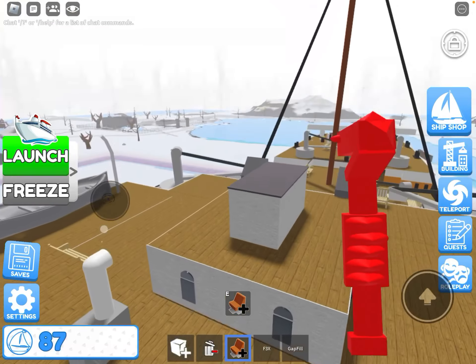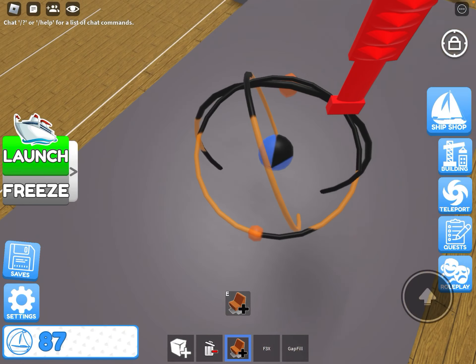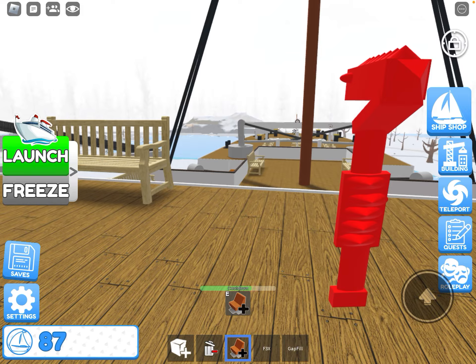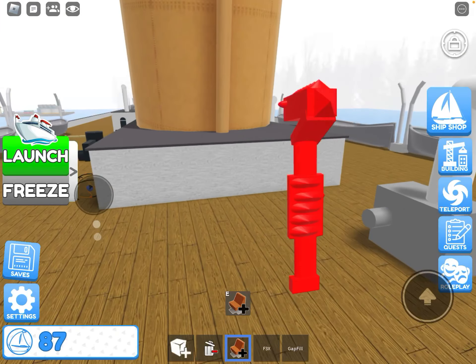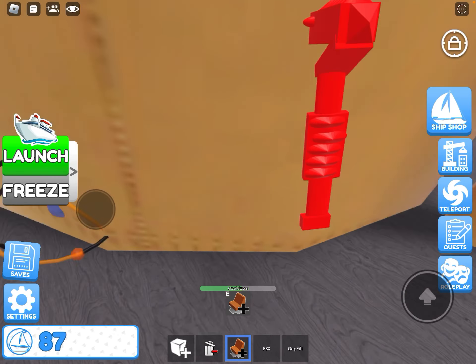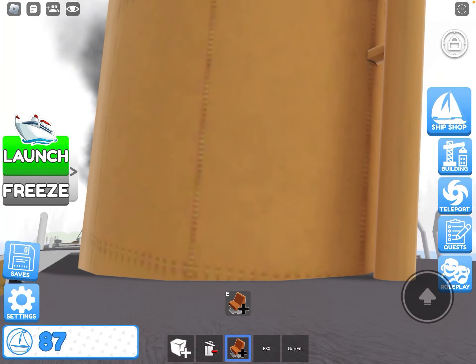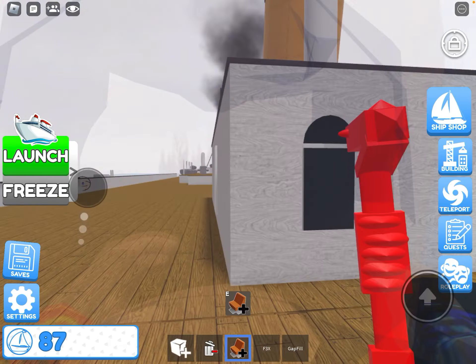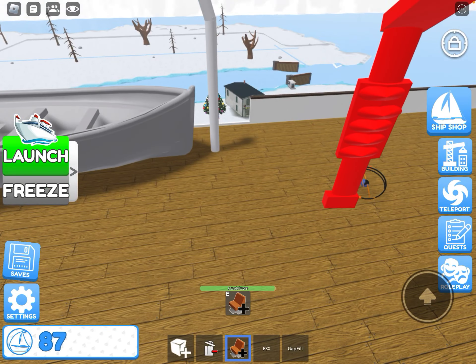Because we want to sink this thing, right? So let's just put these here — put them under it. You can actually go through the smokestack, which is weird. Anyway, these are just looking awesome. Put these around the decks.